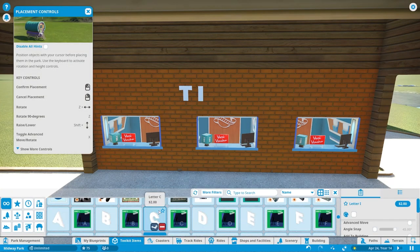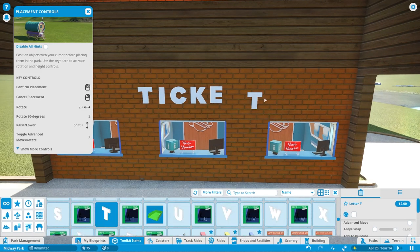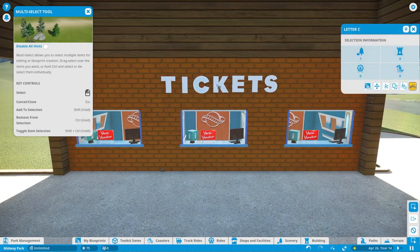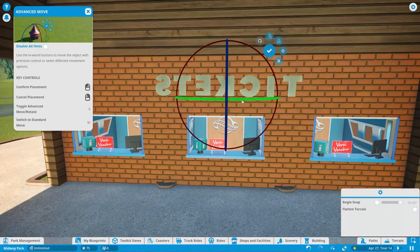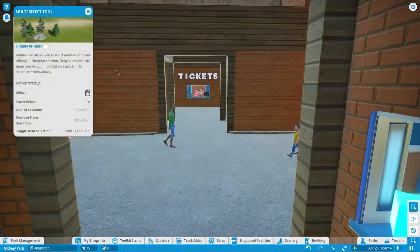I decided to put up this ticket sign right here. Because hypothetically people aren't going here to get tickets — they're going to be going here to get your fast passes, your fast tracks. But in this case we're just going to pretend like this is where you would get your tickets.